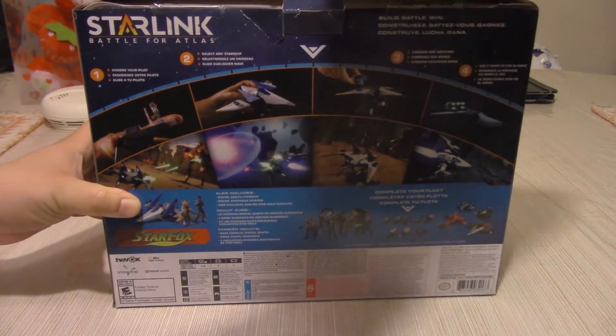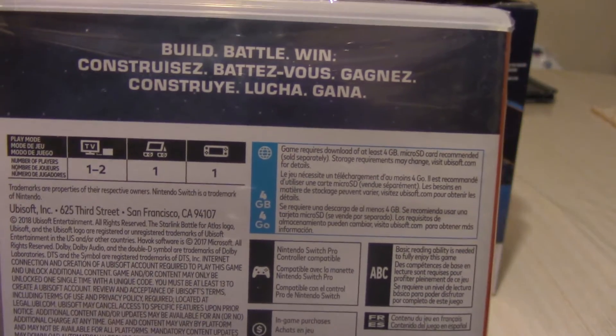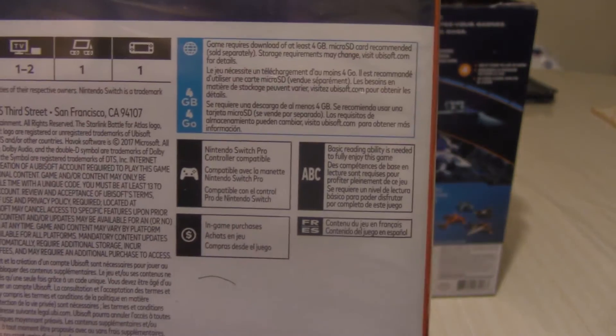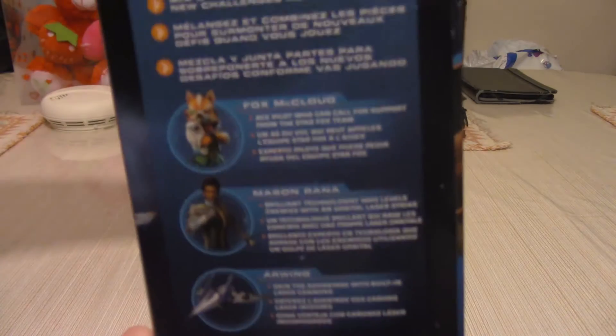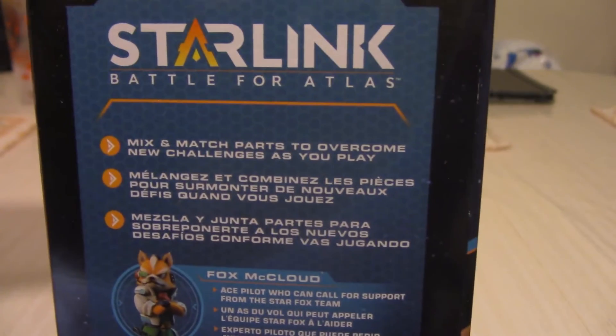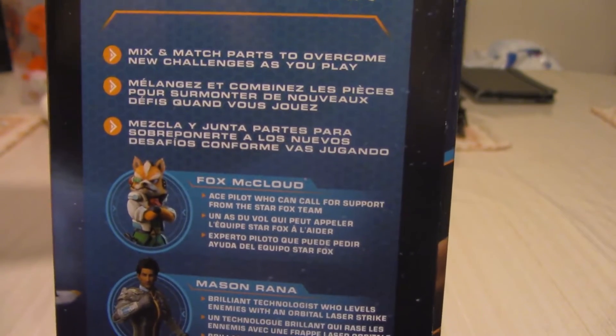This does include the game, thank God. It says that Wi-Fi will be required, which is important. Build, battle, win. Opening this thing up, you can see it's very plain. I do like the cover on the actual cart itself, but just very plain overall inside. Looking at the side of the box, it says stuff about the game — mix and match these different characters, weapons, and whatnot.